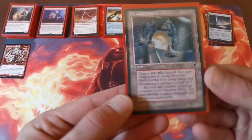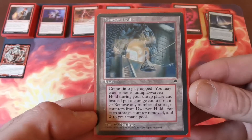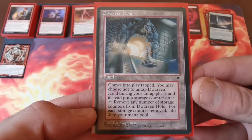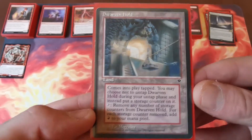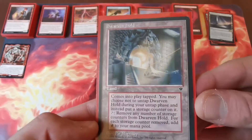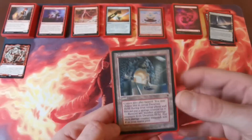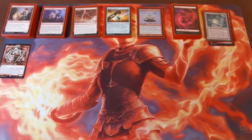Our last non-basic land is Dwarven Hold — a beautiful one I found recently. It comes in tapped; you may choose not to untap it during your untap phase and instead put a storage counter on it, then tap to remove any number of storage counters and add one red mana for each. It's as close as you can get to ramp in red. I bought five of them.